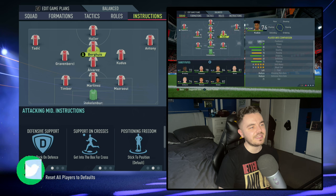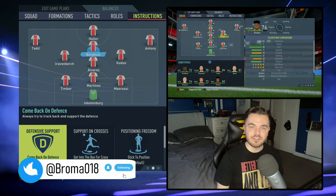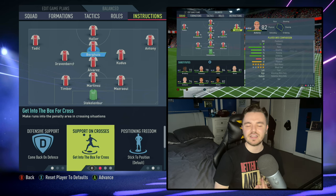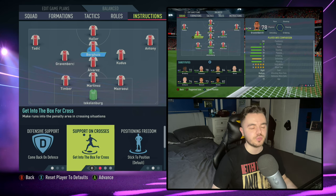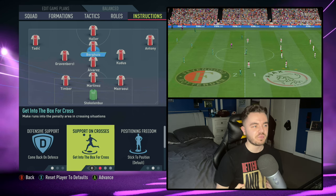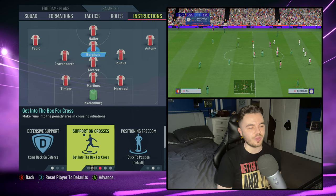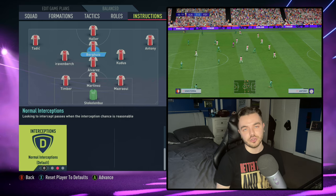With Berghaus in the attacking midfield role — the Dennis Bergkamp role — we've got him on come back on defence. Support on crosses is getting to the box for the cross, essentially acting as a second striker, really trying to support the centre forward as much as possible. Getting in and around him is really helpful, not only for goal scoring opportunities but for build-up play as well — they can play off each other and produce lots of short, quick interchanges. Positioning freedom is on stick to position and his interceptions are normal.